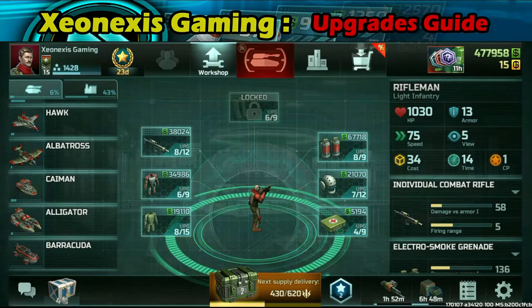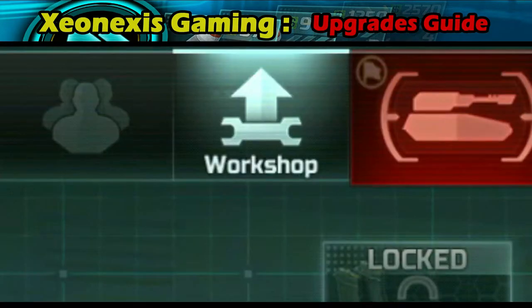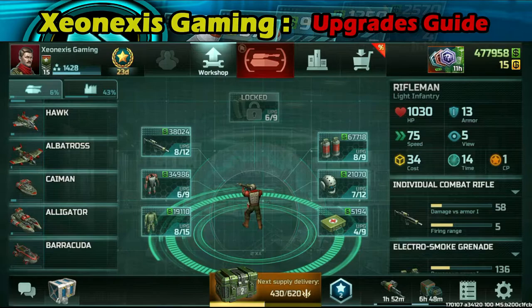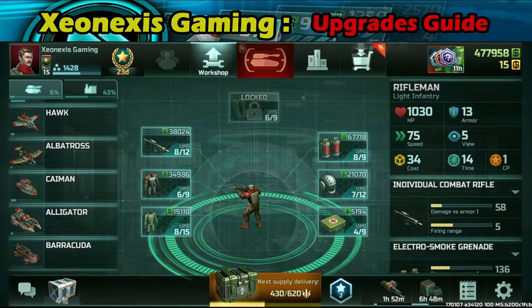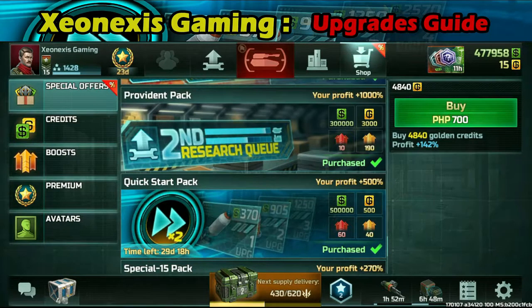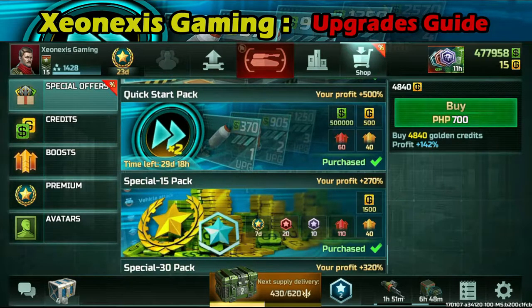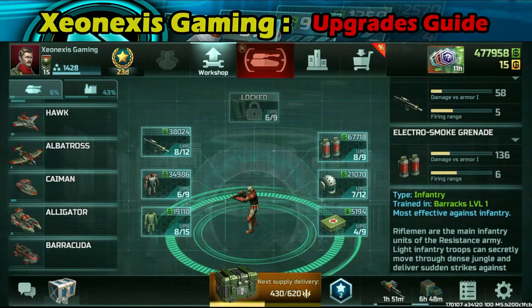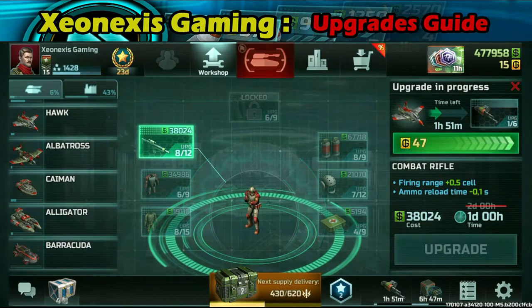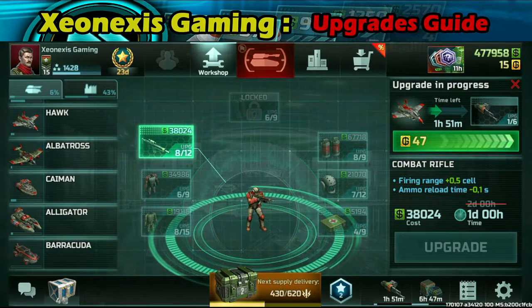So today let's proceed with upgrades. Upgrades can be found here in this workshop — this little tool here. If you want to make your upgrades more efficient or faster, you might want to consider buying the Provident Pack and the Quick Start Pack. The Provident Pack allows you to have two upgrade slots compared to one, and the Quick Start Pack reduces upgrade time by 50%. So for example, instead of two days, an infantry upgrade would only take one day.